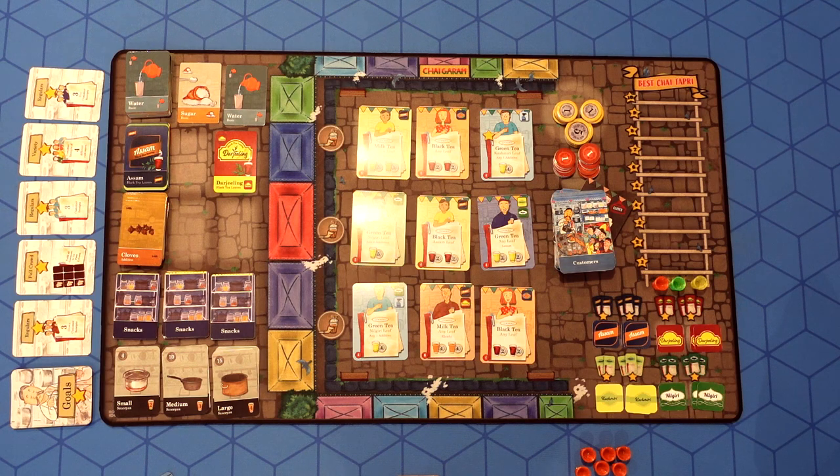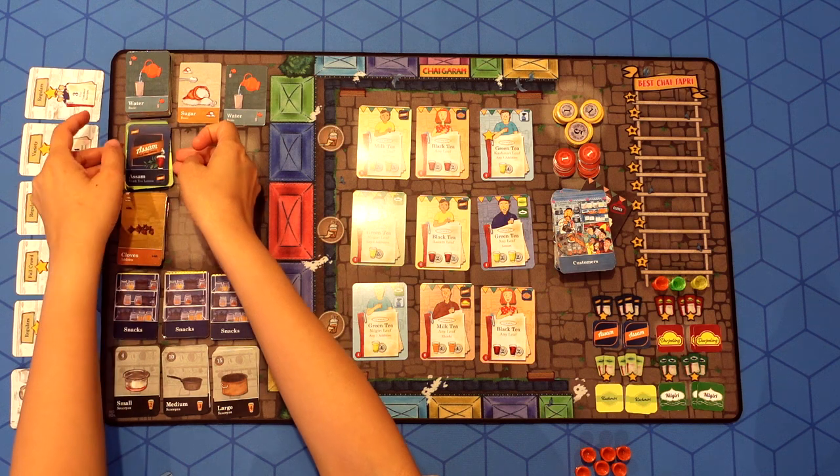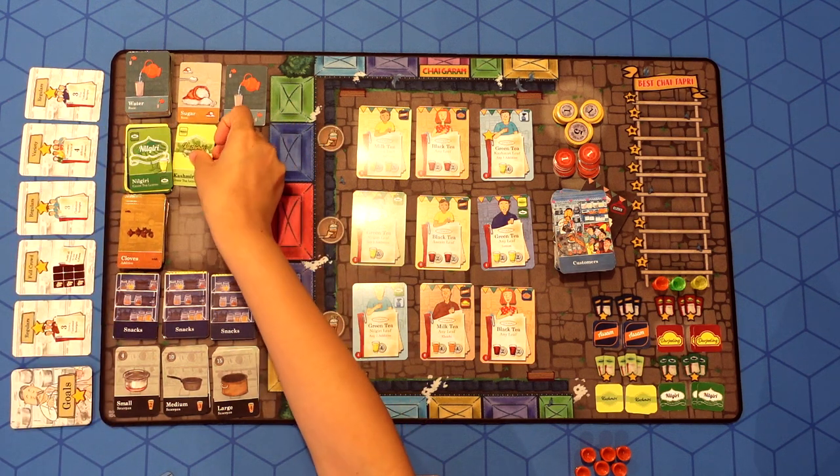After a player's turn, refresh the market by discarding any unpicked ingredient underneath the pile and pulling out fresh ingredients for the next player to choose from.